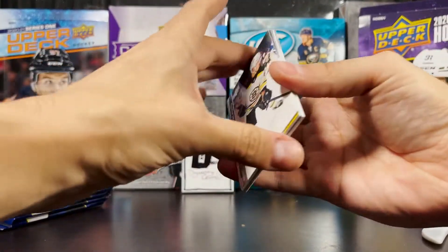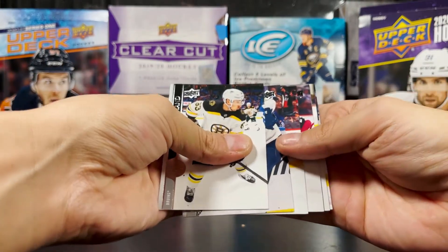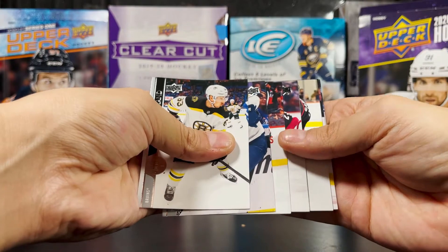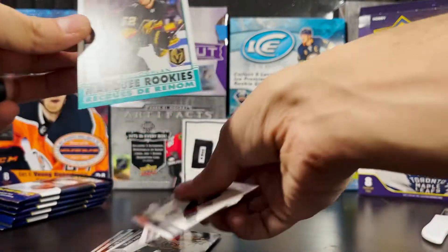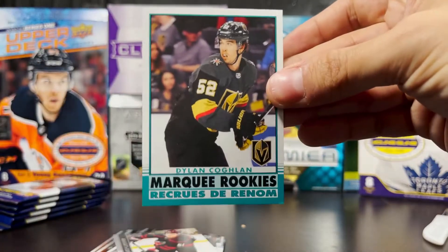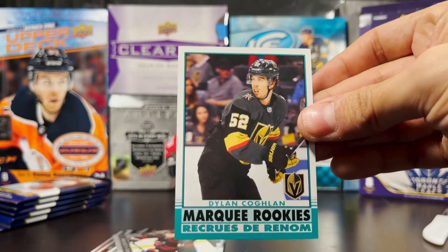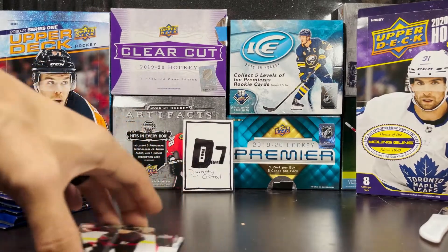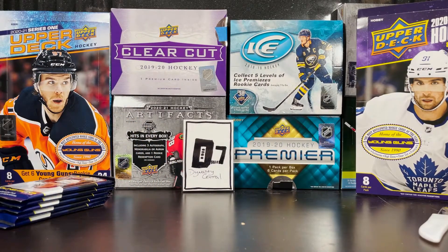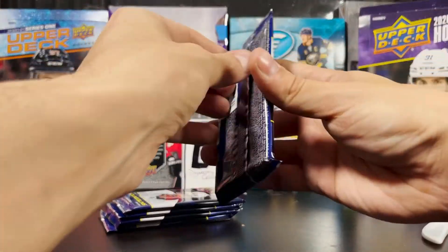There's Brad Marchand on the front — last stack of the box. Marquee Rookies — Dylan Coughlin. He put up a hat trick against my Minnesota Wild but did not get the win in that game. A natural hat trick — the only one to score three goals for the Vegas Golden Knights.